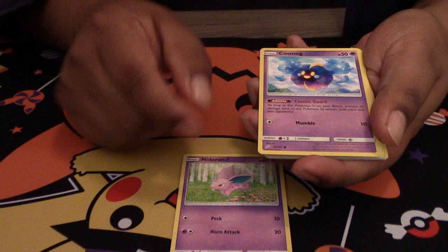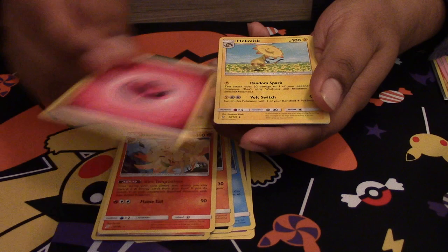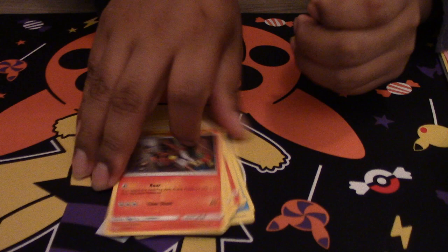We have a couple packs left. Snorlax — there's a code card. We got Nidoran, Meowth, Cosmog, Magikarp, Zorua, Larvitar, our Reverse is an Rowlet, we got a Ninetales, another Energy, Heliolisk, Sabrina's Suggestion, and a Torracat.